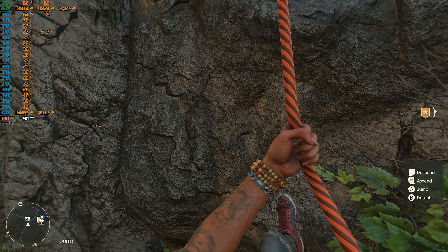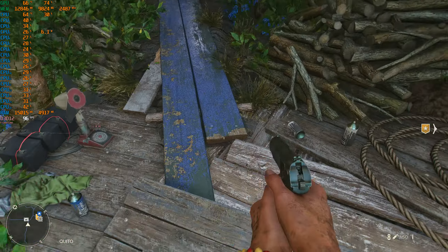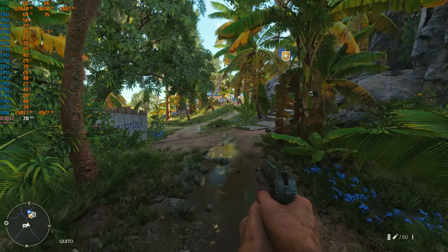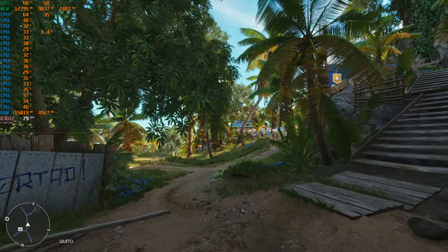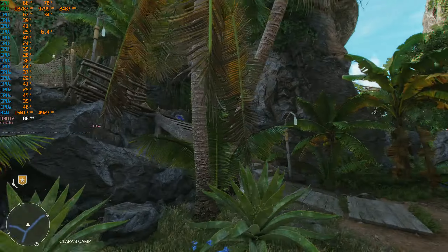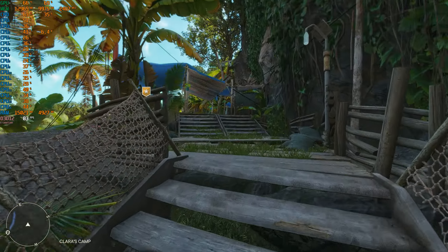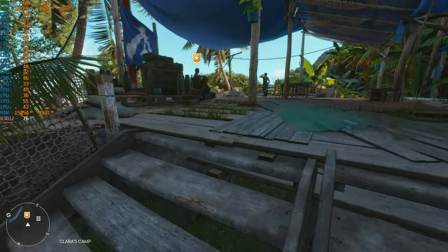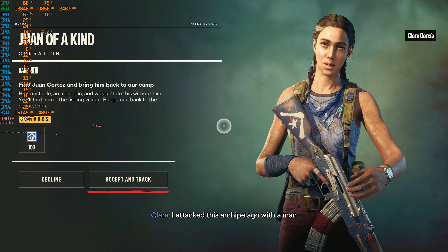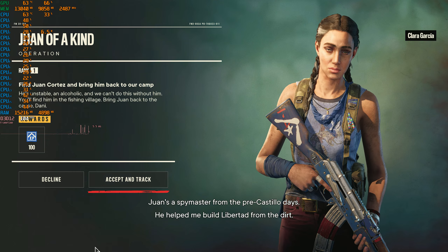Look at those rock faces — absolutely beautiful. We are back at the base camp, gotta go up there and get my mission. All right, my friends, if you like this content don't forget to like and subscribe. I'll see you guys in the next one — with a man named Juan Cortez, who helped me build Libertad from the dirt.